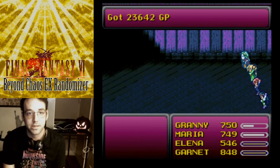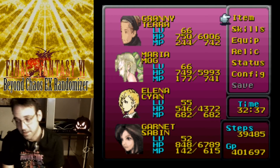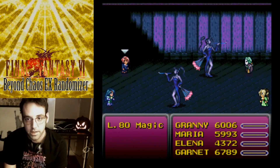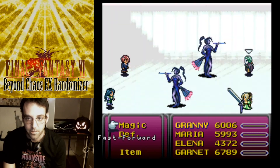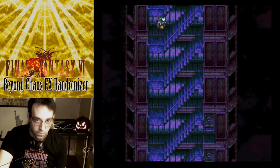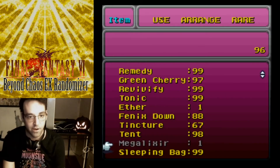Bring everybody back! We got a Scimitar and some GP for our trouble, and this magic esper that teaches us Merton and Quick - whoever can learn those is gonna be pretty good. Now we gotta get down the tower. Stop Cure 3-ing yourselves - I'm gonna have to go buy more tinctures. I'd rather see these guys than Level 90 Magics though - at least they don't cast Meteor. Maria, proc Pearl on that please - one hit kill. I overcame my demon in this seed! Last floor, let's go! Oh my god, we're out! I defeated my demon - this freaking tower is toast!